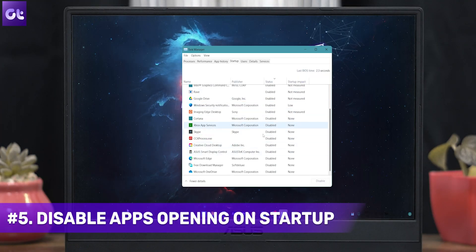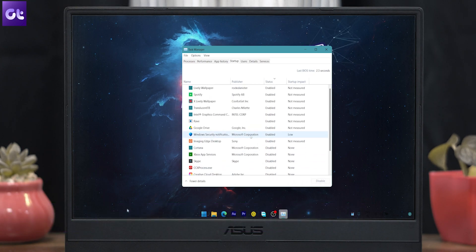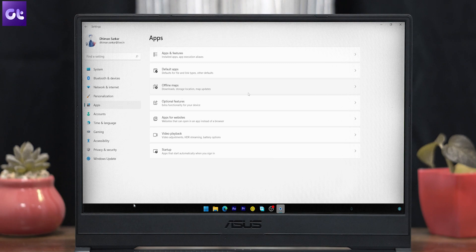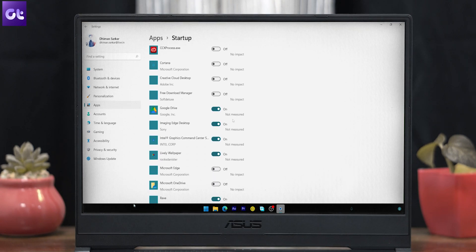Here's a classic trick to improve overall Windows 11 performance: just disable the apps that are running at startup. To do that, open the Windows settings and go to the apps menu. Now just disable the irrelevant apps and services starting up during the login process.